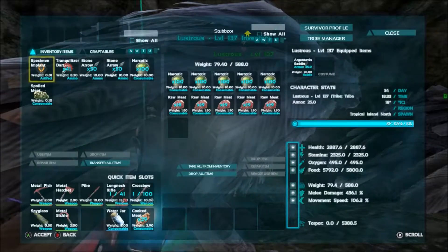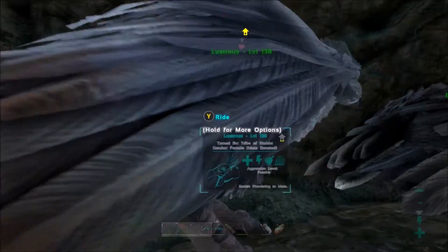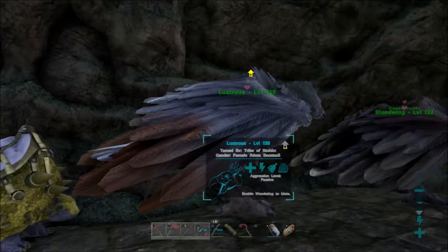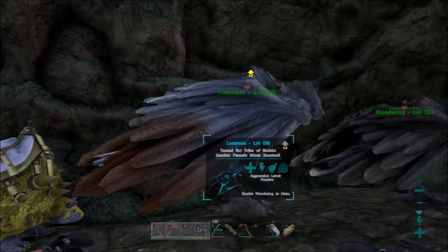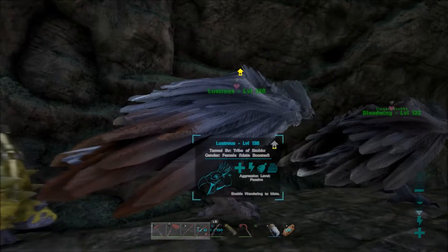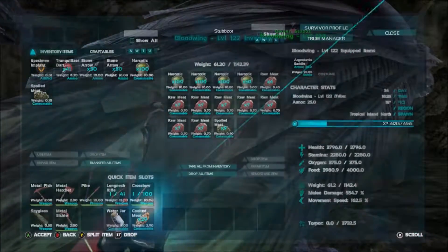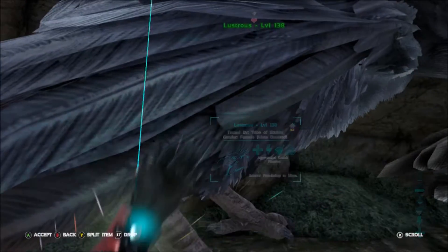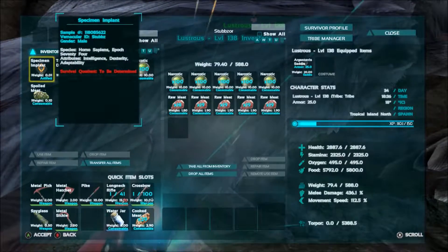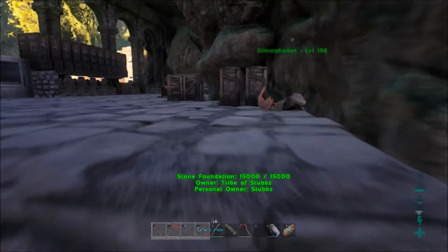She tamed out at around 130 something - I think she only got a couple levels on her. Bloodwing is our carry bird of course, and Lustrous is going to be our attack bird. And then this little guy right here - found him over by the dino storage pen. He was caught in between the wall and one of the big behemoth gates. So I just went ahead and knocked him out and tamed him right up.